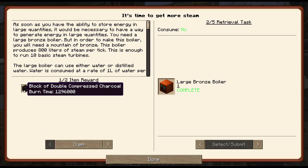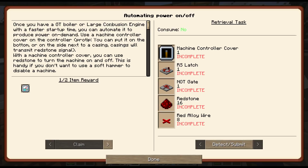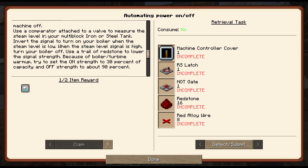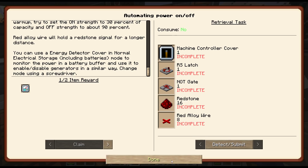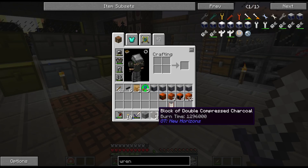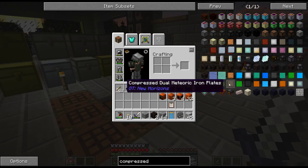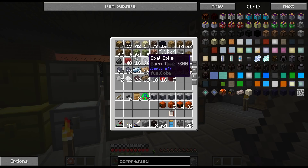Now, block of double compressed charcoal — I think I'll take that, well we get both anyway, so that's nice. Once you have a GT boiler, we can use the comparator on the tank and then it can tell the machine to turn on and off, so I will have to look into that. Double compressed charcoal is a thing I did not realize was a thing. And if I look at this, there is even triple compressed coal coke and all sorts of stuff, so maybe I will compress some of this stuff.